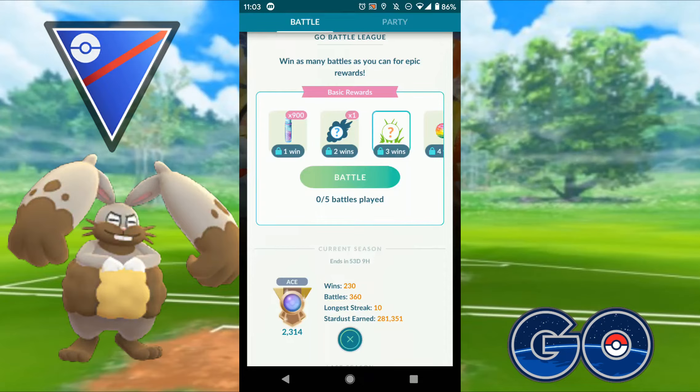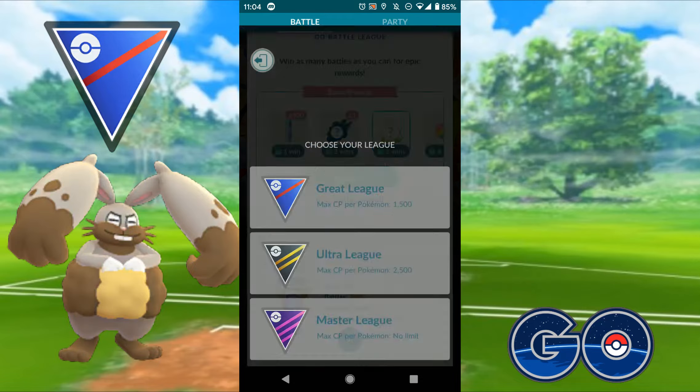G'day and welcome to another Pokemon Go video. Jumping into Go Battle League, currently at 23.14 and looking to boost above the Ace rank for Season 7. If you're new to the channel and like what you see, please feel free to subscribe — it always helps the channel grow and for other people to see the content. Let's jump in and see what we get.